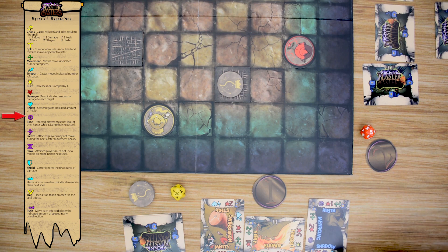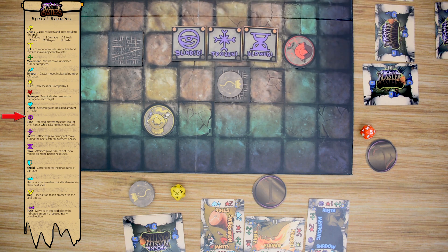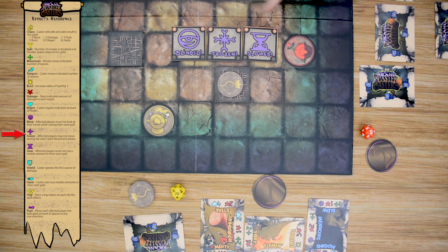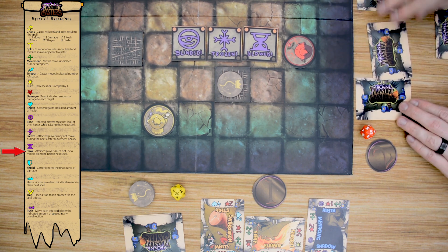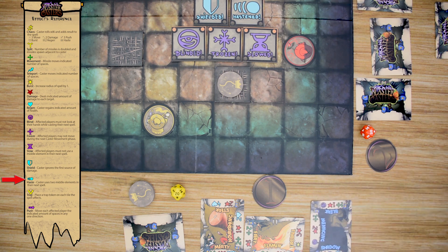There are three negative status effects: blind, frozen, and slowed. With blind, a player has to randomly generate their spell by shuffling up their cards and selecting an A, B, and C side. With frozen, the player is not allowed to move, as they are stuck in place. With slowed, only two cards are used — an A and a C side. There are also two positive effects: shielded, which stops all the damage from a single source, and hastened, which allows a player to use four cards when casting a spell by adding an additional B card. Those spells can be really powerful.